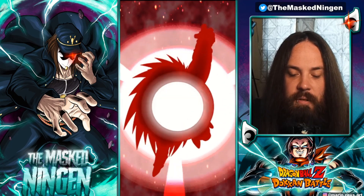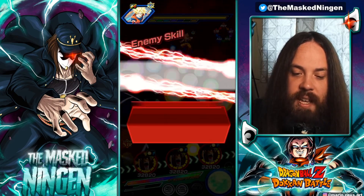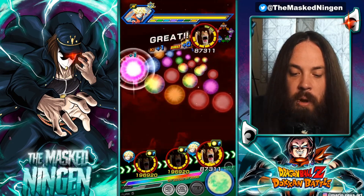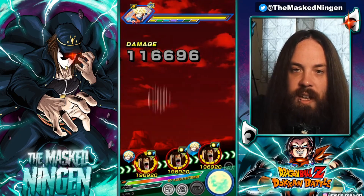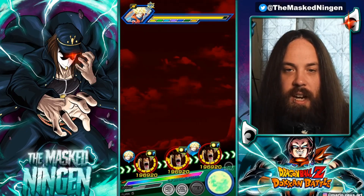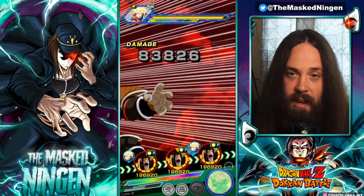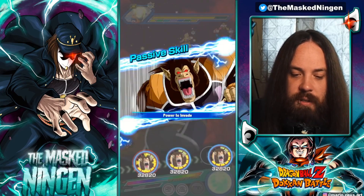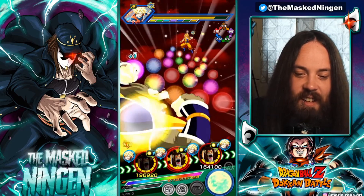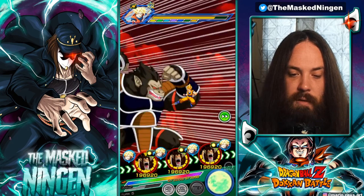Now we're going to get another Great Ape Raditz transformation. I want this against the AGL Goku as well. I'm just going to grab these orbs so we can get our attacks out of the way as quickly as possible — we're just doing normal attacks so it takes less time. Since he already transformed, this should be the last time he transforms during the video, so at least we don't have to worry about it happening again.